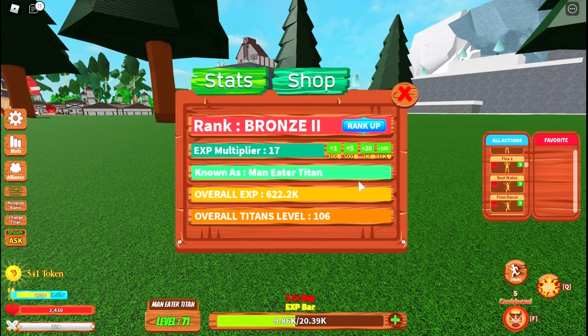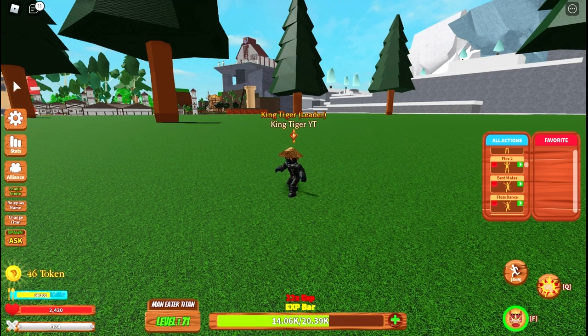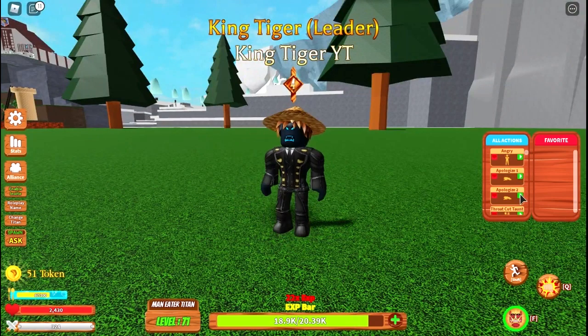You can go over here to upgrade the XP you get, and then it'll show that right there. You have the shop right there, and your settings over here. There's different stuff over here that you could do, like something like that, or you can bow down to a room or something.